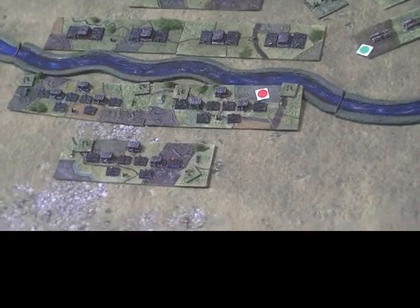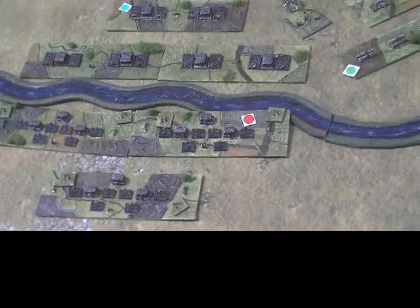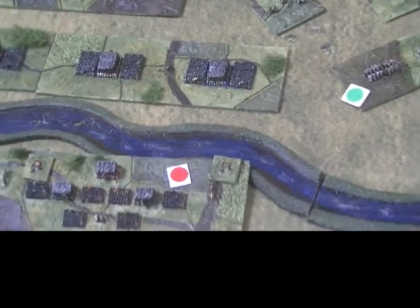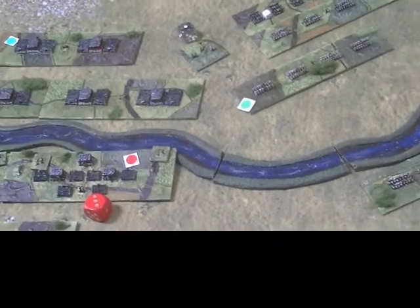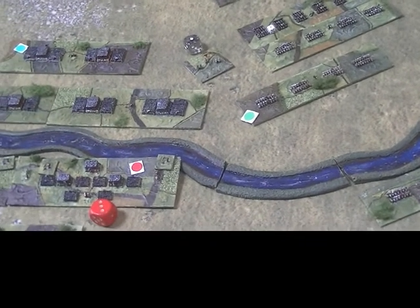Here there's another firefight continuing. Both units receive plus one for rear support with no other factors applying. This unit rolls plus one, scores seven, goes to eight, and succeeds. The next unit also gets plus one and rolls six, modified to seven. I could attach the commander there to give them a reroll, but I think it's more important to keep him for this unit here, so I'll pass on that and just take a hit. Tercios have four morale failures, so they are now down to three, and I'll place a black marker on the unit to show that.